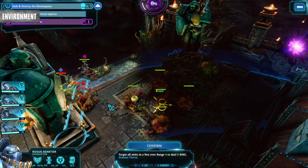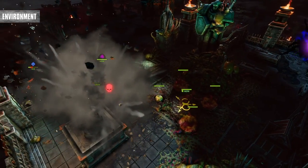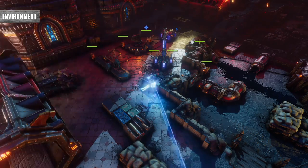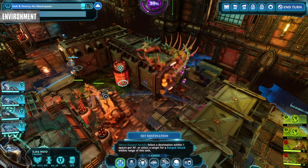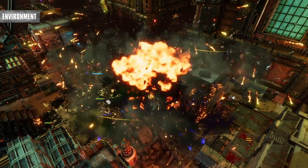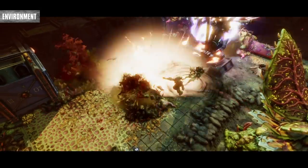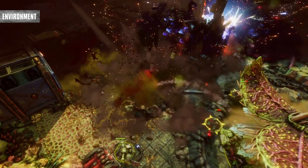Laden around the environment are numerous hazards for you to take advantage of, from explosive materials to pillars you can knock over to perfectly fall on your enemies. These hazards usually hit multiple enemies and deal much higher damage than your knights can dish out, at least in the early and mid game. The game lets you know when something is interactable with a symbol for either range or melee. On higher difficulties, it may be wise to lead your opponents back into traps and blow them up when enemies clump around them.